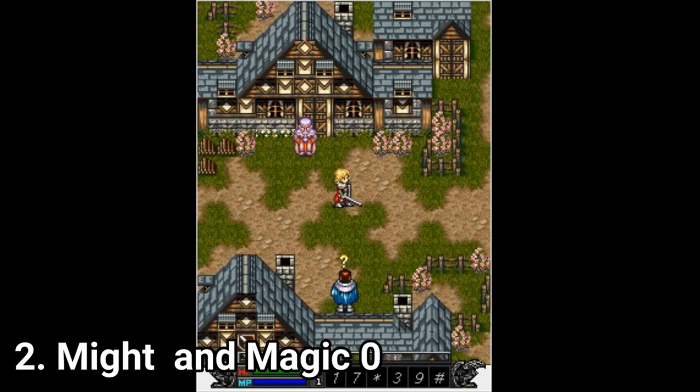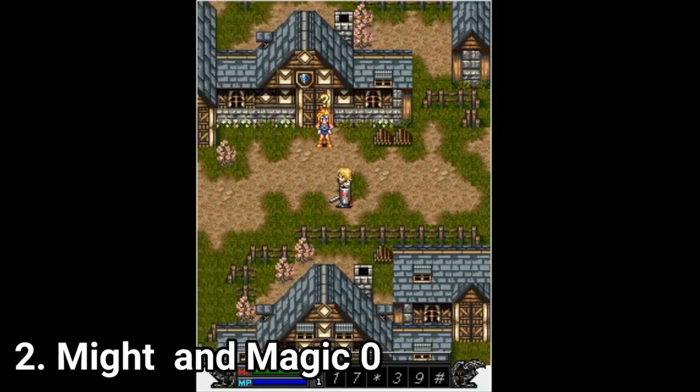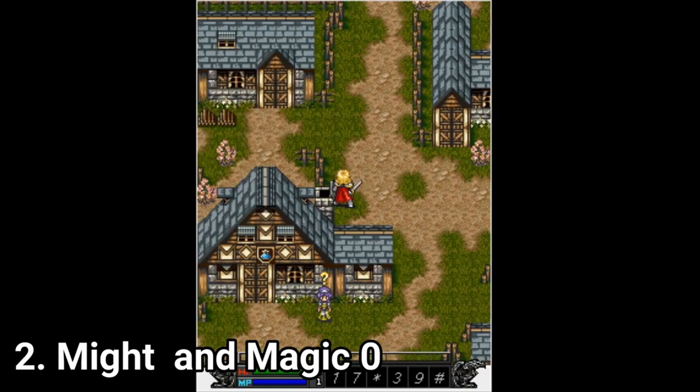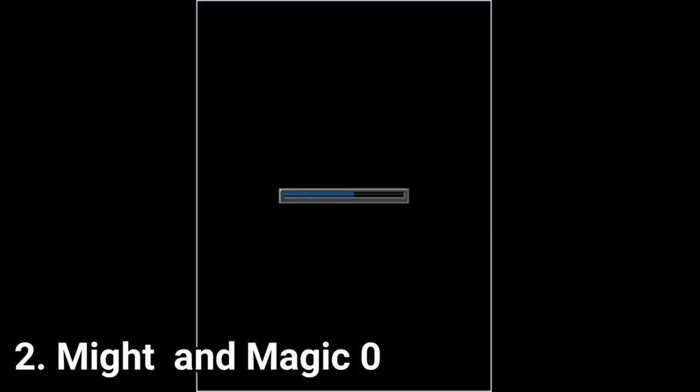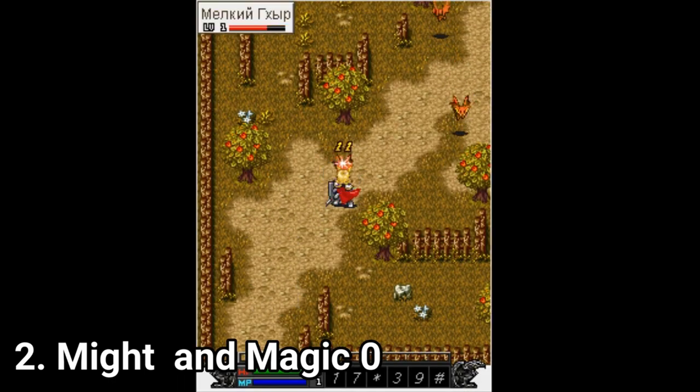Might and Magic Zero isn't developed by Gameloft anymore. In Might and Magic Zero, you don't play with a fixed character — you don't play with Ewan. This time you choose your character from three alternatives: Warrior, Magician or Archer.